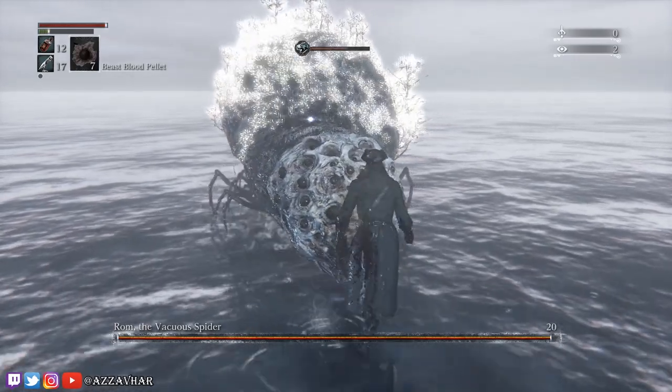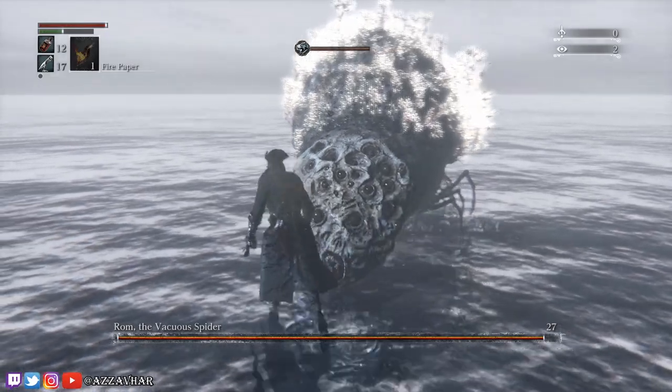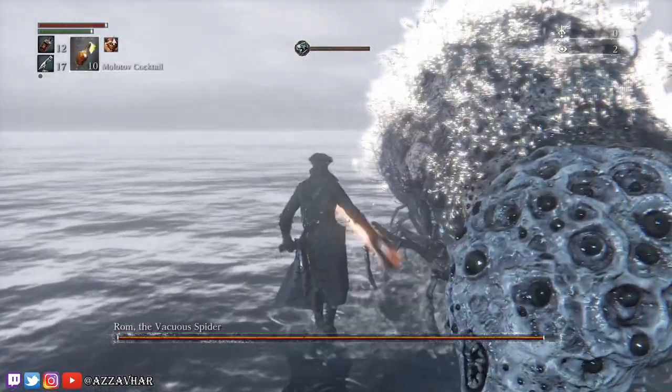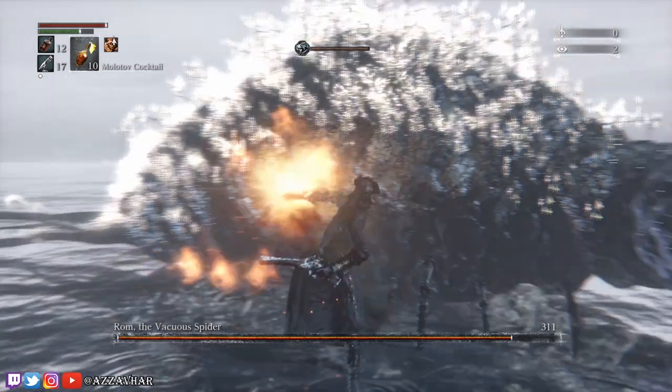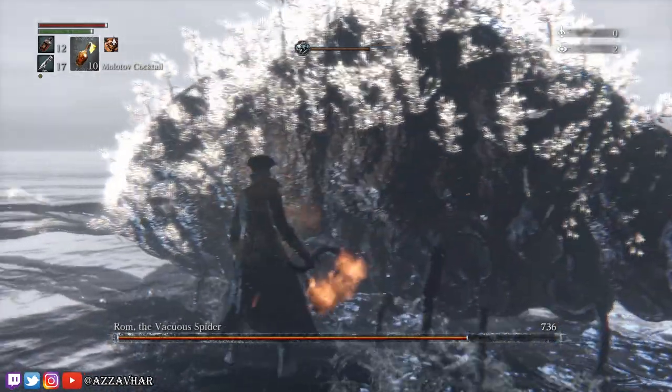This should stop Rom from teleporting away and allow you to skip phase two completely. When your beast hood bar is full, get out your Saw Cleaver and apply the fire paper. Then go to the side of Rom and use R1, then L1. Then put your Saw Cleaver back to its unextended form.